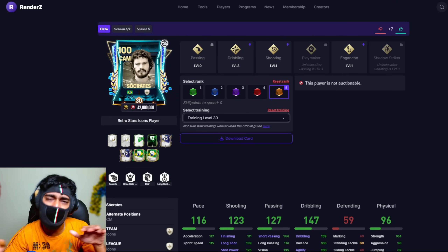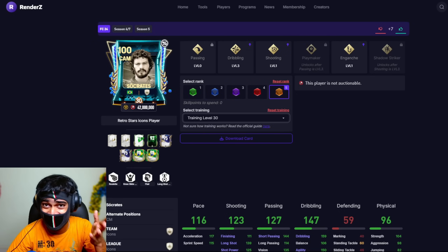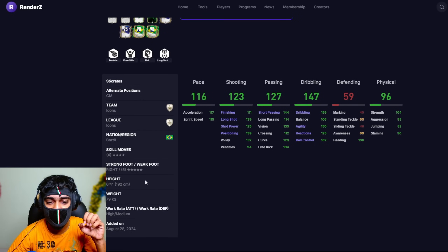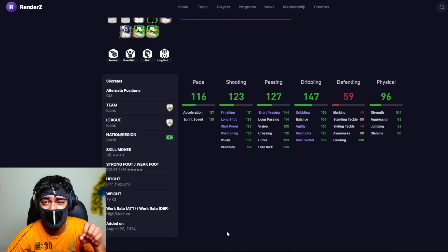We don't have many outstanding defensive midfielders in the Retro Stars event, so we're going directly to the best attacking midfielders. There's no better place to start than Socrates. He's an untradeable card. He has long shot taker and flair, decent stats, five-star weak foot, four-star skill moves, 6 foot 4 inches of height. His alternate position is center midfielder, with high attacking and medium defending work rate.